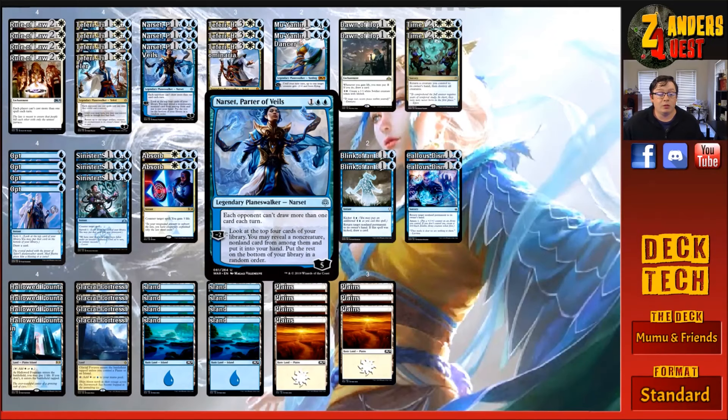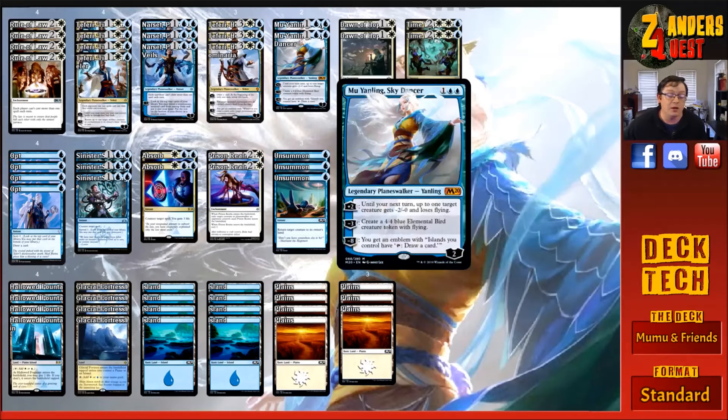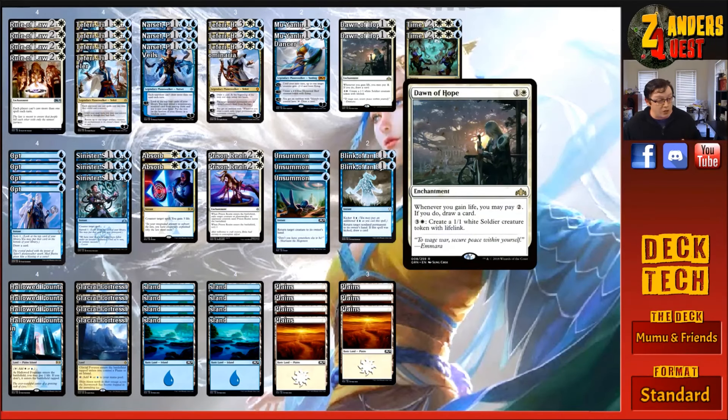When they do manage to do something, we're just going to bounce it back to their hand. We're not running creatures at all in the main deck, so anything Narset digs for will be spells. With little Teferi's static ability and his plus one synergizing so well with Rule of Law, on their turn they won't be able to cast spells in ours either. If all is going to plan, they're going to be focused on the other planeswalkers rather than Mu Yanling, so she'll get to her ultimate and we'll bury our opponent in card advantage. The two copies of Dawn of Hope — another way to generate creatures, gain life, and draw cards. It's an enchantment for two, one white: whenever you gain life you may pay two to draw a card, and you can pay four to create a 1/1 white soldier with lifelink.